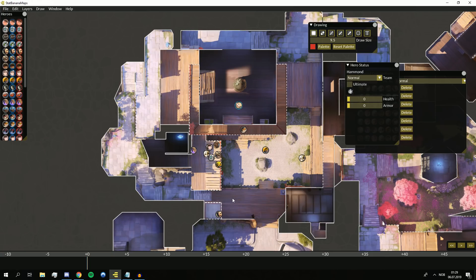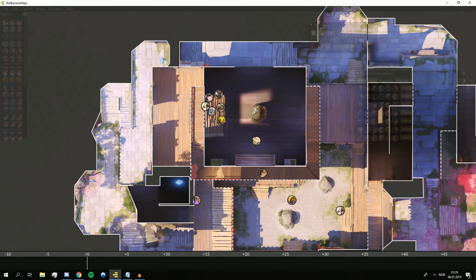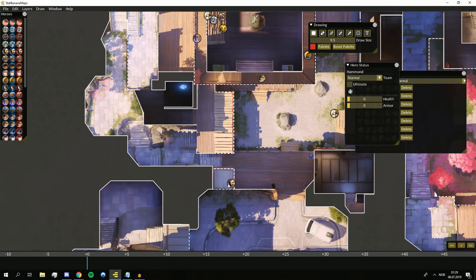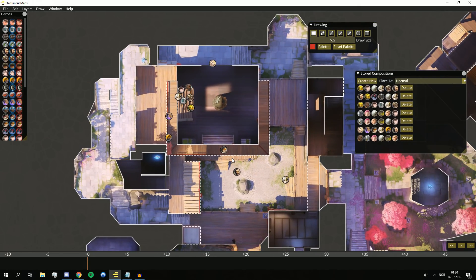If they stay put, we're capturing the objective and destroying all their shields while Sombra hacks resources. They can't shoot all these angles at the same time. If they move, Pharah and Hanzo can push aggressively. Their shields will break faster than they can sustain because of the sheer amount of damage output. You can even swap Tracer out for another support since triple DPS is more meta right now.